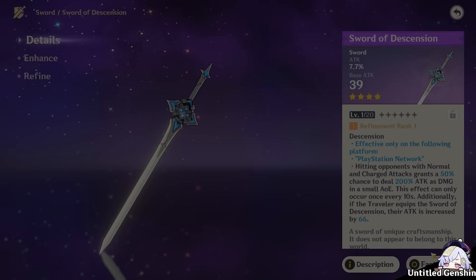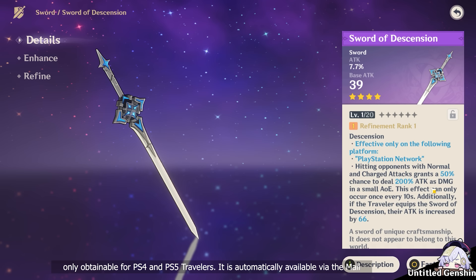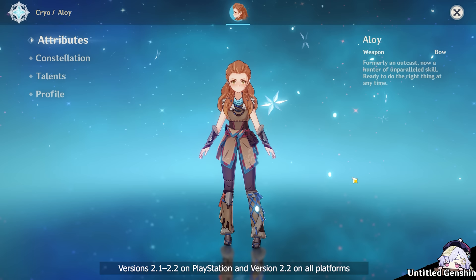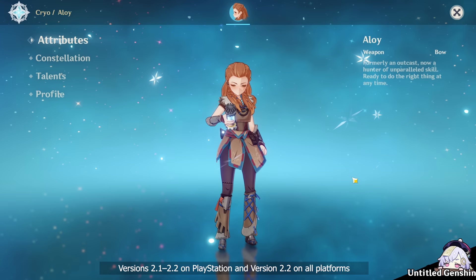Sword of Dissension is only obtainable for PS4 and PS5 travelers — it is automatically available via the mail system when travelers start their adventure. Alloy is only obtainable on PlayStation to those who log into Genshin Impact during version 2.1, and during version 2.2 on all platforms.